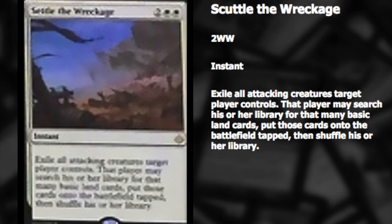Hey guys, today I'm going to talk about the seven Ixalan cards that I'm most excited to play with. I'm going to begin number seven with Scuttle the Wreckage — two double white, instant speed, exile all attacking creatures target player controls. That player may search their library for that many basic land cards, put those cards onto the battlefield tapped, then shuffle their library. This is an absolute blowout should your opponent go for the final kill.